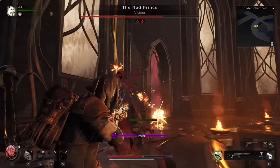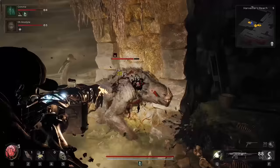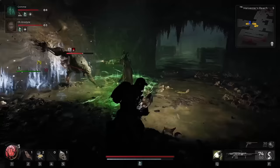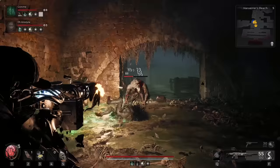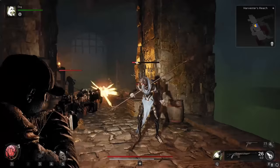Tough melee enemies in Remnant have tells and specific timing that you're going to need to keep an eye out for. Much like Bill Murray in Groundhog Day, a lot of this is going to boil down to trial and error and learning via repetition. But when you start learning how each enemy attacks, you'll be able to properly time your dodges rather than just mashing the button.